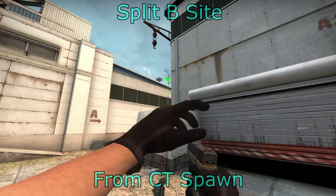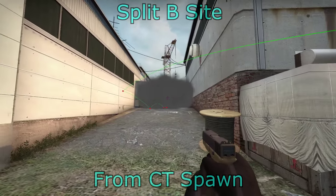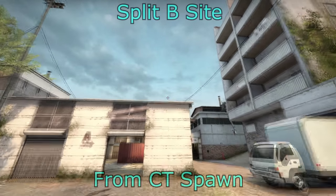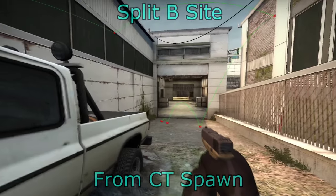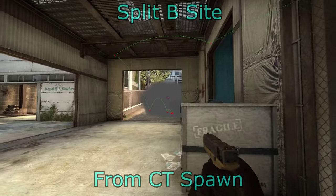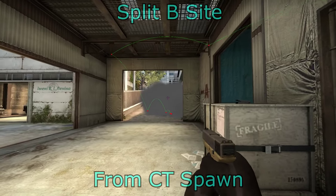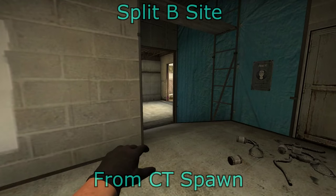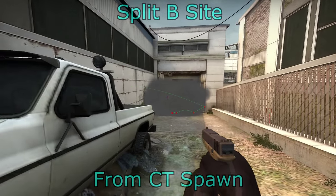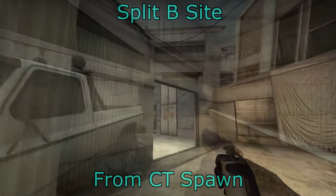From middle is probably the best place to do the highway smoke. You can use this to change up your strategy a bit. For the CT-to-A smoke, you can throw from T spawn — you don't need to worry too much about the gap there as you're going to be running to heaven, not to CT, so you can run along the left side. You can also do this from Zcon so they won't be able to spot you as you're running up to heaven.